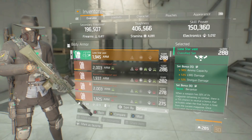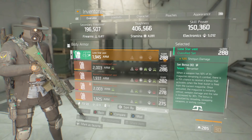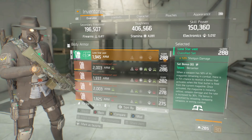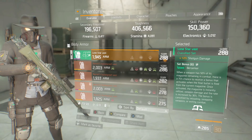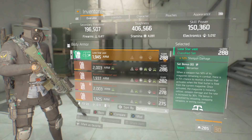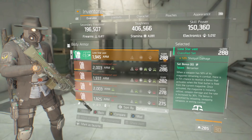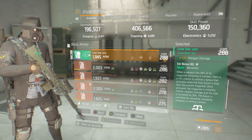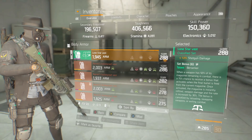Set bonus six is Berserker: when a weapon has 50% of its magazine remaining in combat, there is a 75% chance to receive a bonus that activates when the final bullet is fired from the current magazine. Once activated, the magazine is instantly refilled and weapon damage and fire rate are increased by 30%. The bonus is cancelled by reloading, swapping weapons, or exiting combat. Berserker is extremely tasty.